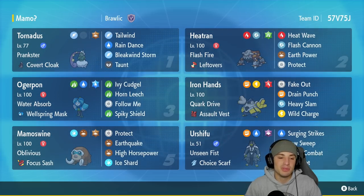Third slot is Wellspring Ogerpon with Water Absorb and its normal moveset, which is super strong: Ivy Cudgel, Horn Leech, Follow Me, and Spiky Shield. Iron Hands is rocking in our fourth slot with Cork Drive and the Assault Vest.